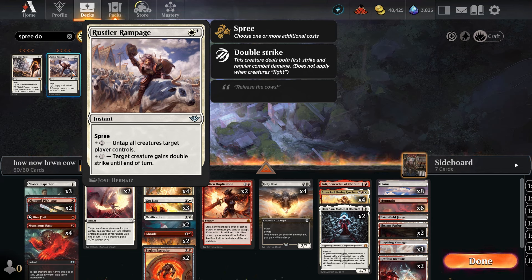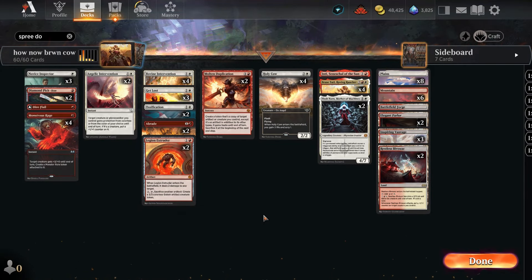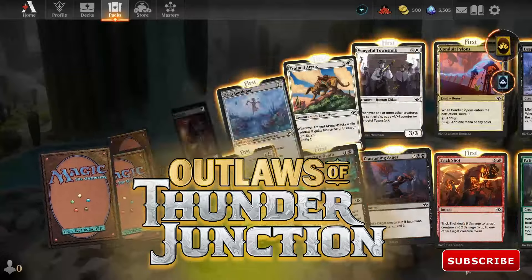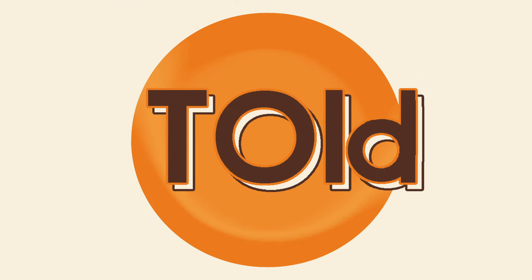There's the Rustler's Rampage — I thought about that in the past, but I don't know, untap all creatures, I don't really have a tap-creatures type of thing. And with the Emperor going away, this is rotation safe all the way down to the land, so that should be good. But yeah, this has been Told — like and subscribe, see you in the next one.